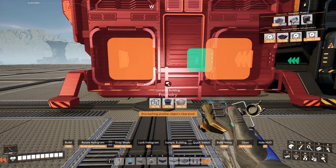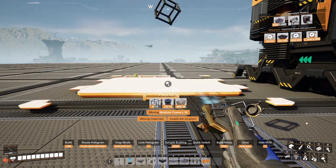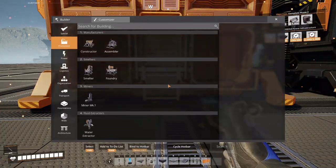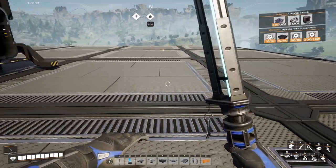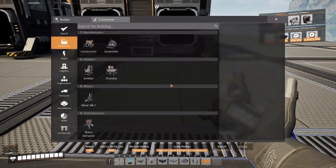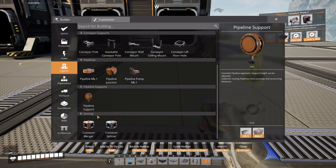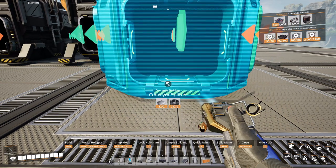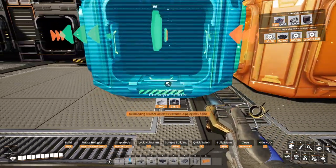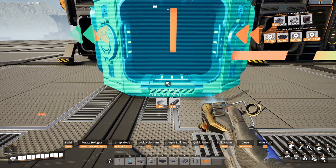First foundry down. Second foundry down. So what we're going to do is put the logistics here. This is going to be for the coal. I'm going to put a merger here.